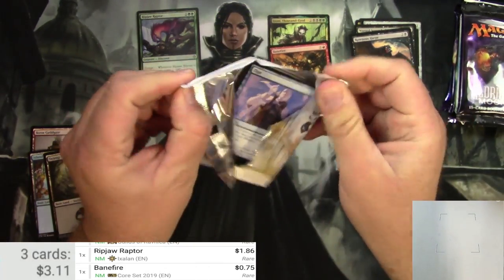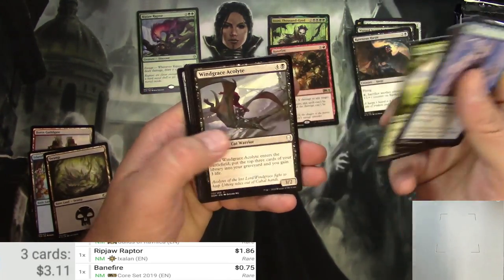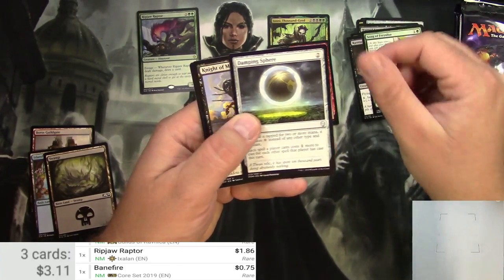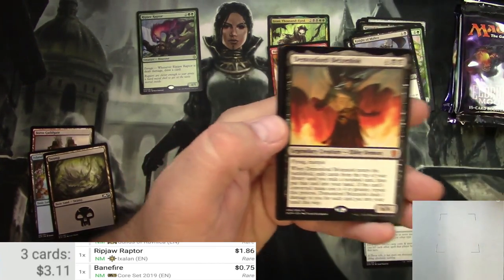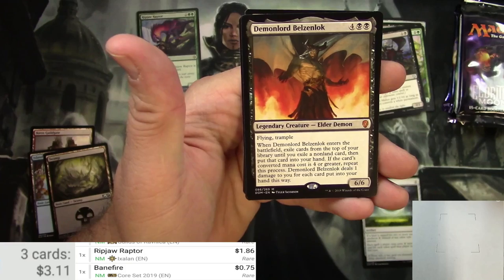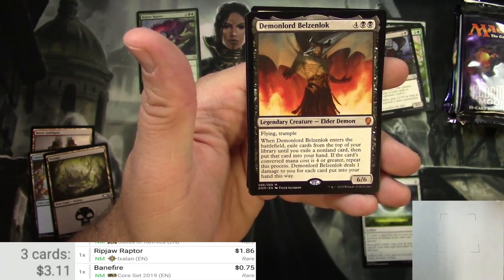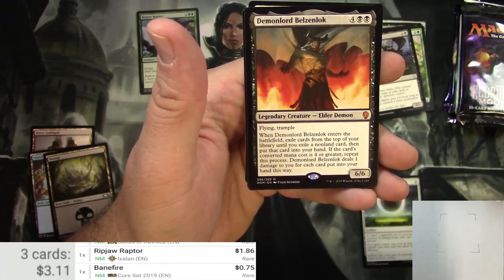Dominaria next. Envoy, Demonic Vigor, Saga, Song of Freyalise, a Damping Sphere — let's see if this is any good still — Knight of Malice, and a Demon Lord Belzenlok. Legendary Elder Demon, 6/6 for 6 with flying and trample. When Demon Lord Belzenlok enters the battlefield, exile cards from the top of your library until you exile a non-land card, then put that card into your hand. If the card's converted mana cost is four or greater, repeat this process. Deals one damage to you for each card put into your hand this way.